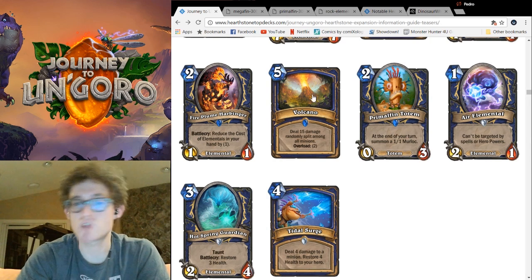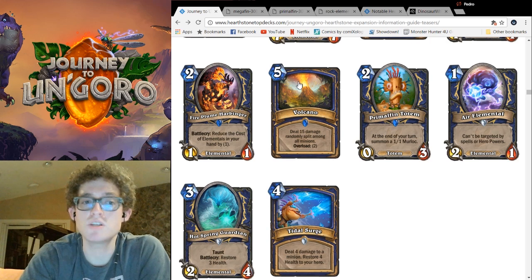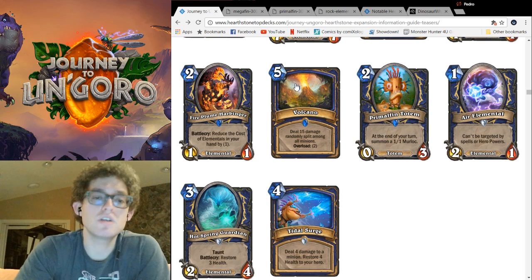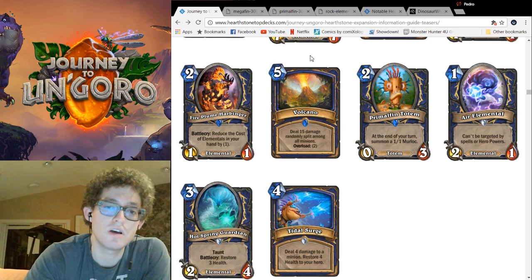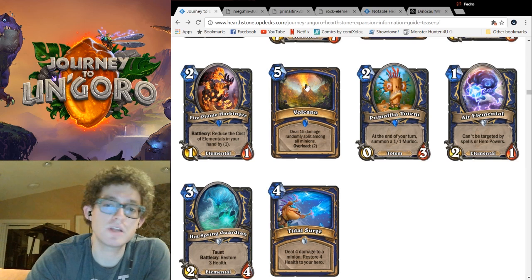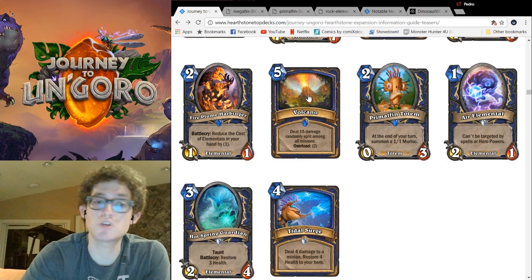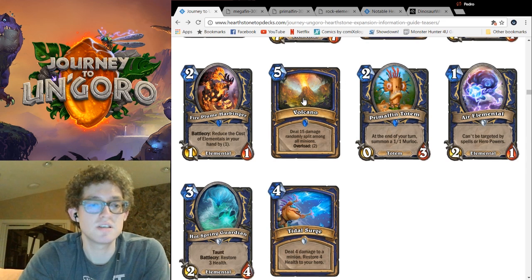Volcano is a replacement for Elemental Destruction, which is leaving the set. Costing 5 with 2 Overload, this spell deals 15 damage randomly split among all minions. Compared to Elemental Destruction, it feels a little underwhelming. You can't really develop as much on the same turn, and against really large boards, 15 damage doesn't have the same oomph as 4 to 5 to every minion plus spell damage. Elemental Destruction is good — this is less good. But it is only really usable in control decks. The above cards are for mid-range or aggro, and this won't work with that — it'll clear your own board. It's better if you're behind on board, waiting for some big combo or Earth Elemental Reincarnate jazz — straight-up Control Shaman. Control Shaman needed some love, and Elemental Destruction was one of its best tools, and it's going away. So I'm glad this card exists, but I think they could've made it a little bit better.